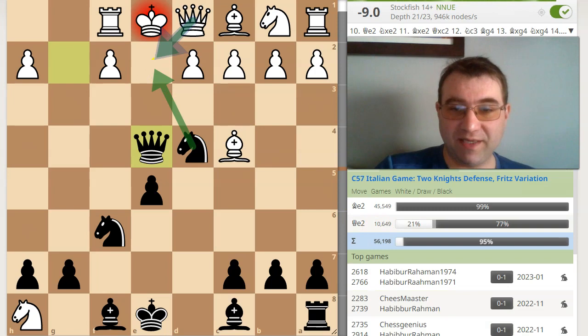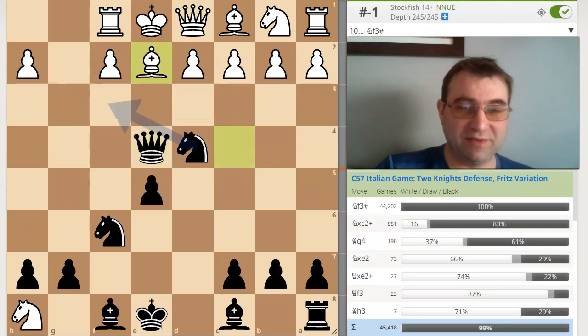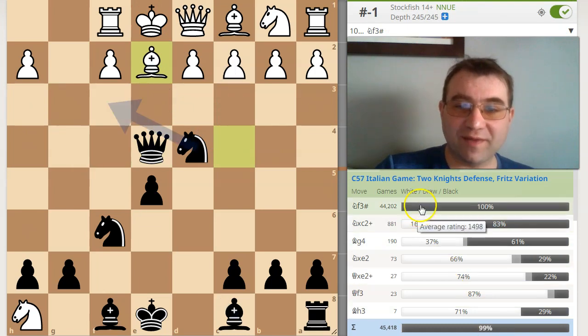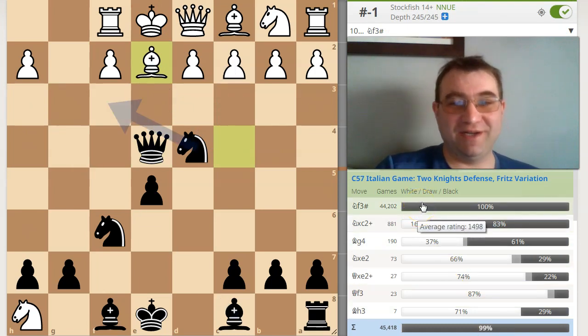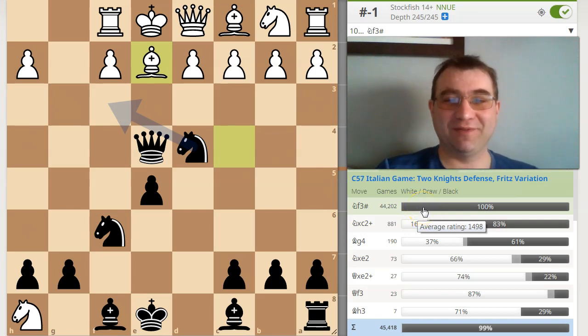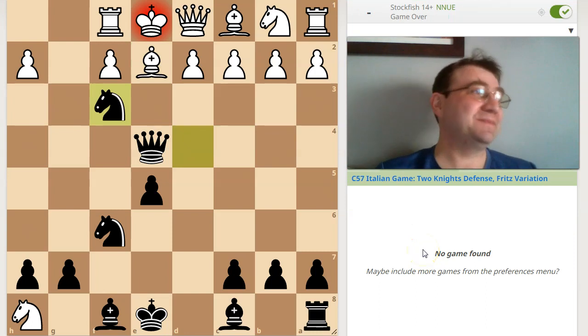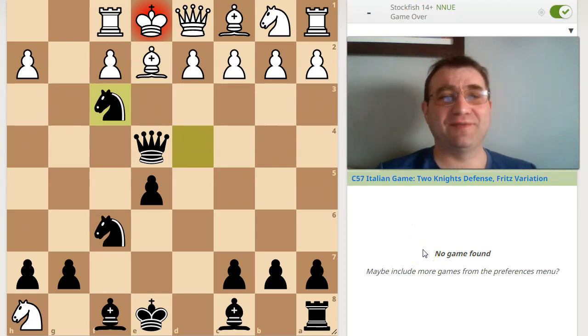Or, as many of these players have done, they play the move bishop to e2. And now you can simply play mate in one, which happened 44,202 times, winning 100% of the time when black got to this position. I've never seen 100% with 44,000 games, even with a mate in one on the board. So these win percentages are absolutely amazing. You can play the move knight f3, mate.